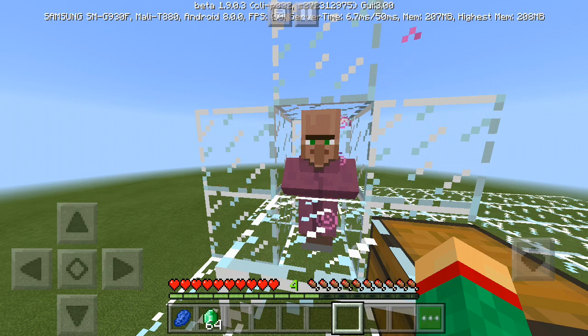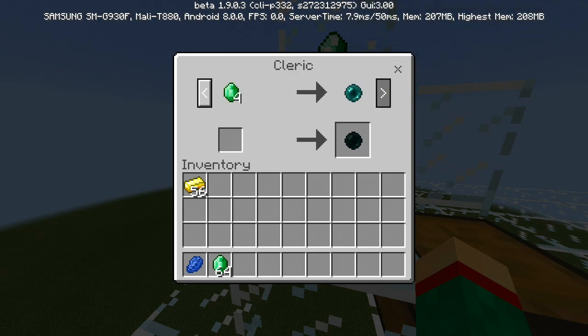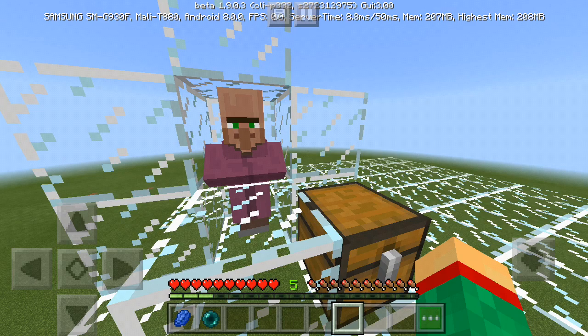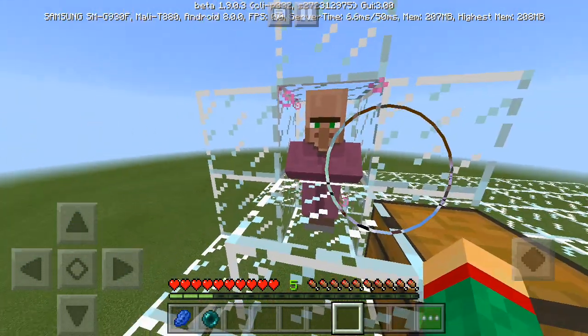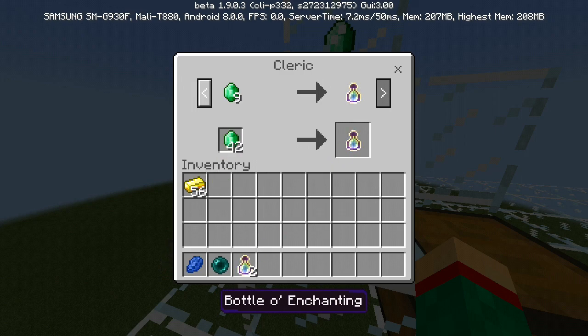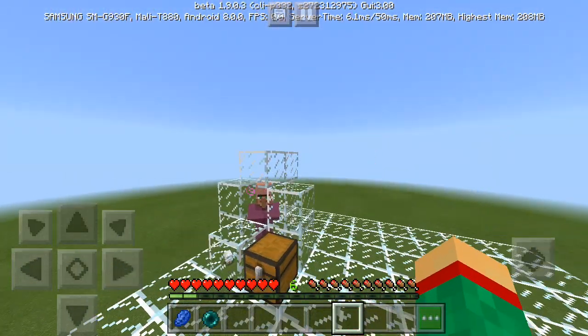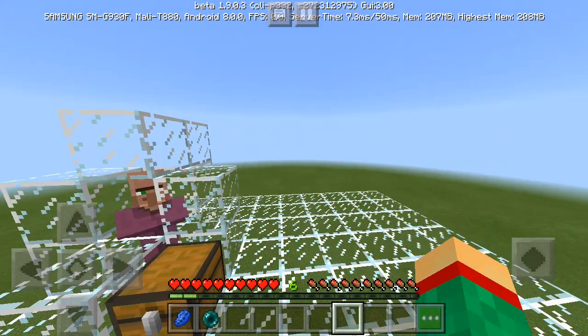We're gonna wait until the particles pop up and then we're ready to trade with the villager once again. As you can see the particles came back, so we're gonna jump into the villager and as you can see we've unlocked more trades. Now we're gonna trade for the ender pearl and then wait for the particles to pop up again. Then we're gonna go into the villager once more and now we can actually trade for the experience bottle. We'll chuck in our emeralds and grab two XP bottles — that's all we need. Note: every villager is different so you'll have to check with your villager to see how much he wants before you can get the XP bottles.